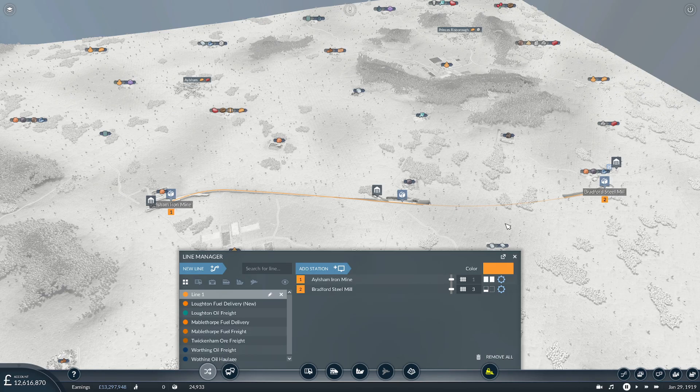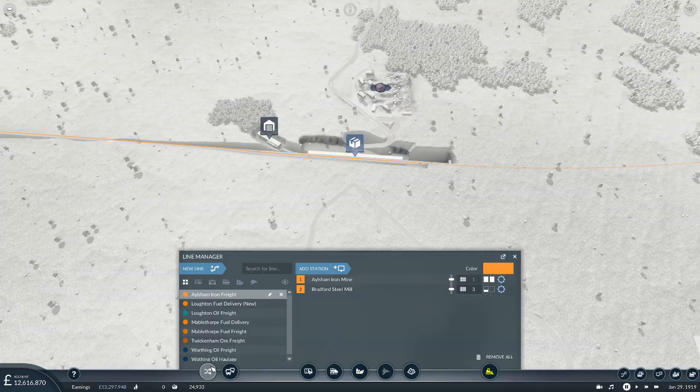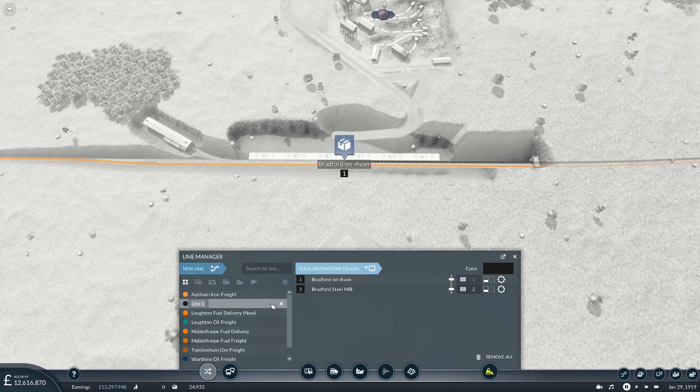We're going to have a separate coal run. And what we're going to do over the next episode is go and balance all of our lines, including our original one. This is 'Aylsham Iron Freight'. Then we want another line just here doing the coal part — we do have black, look at that! And this will be 'Bradford Coal Freight'. We've got the names set — and this one should be 'Bradford Coal Mine'.